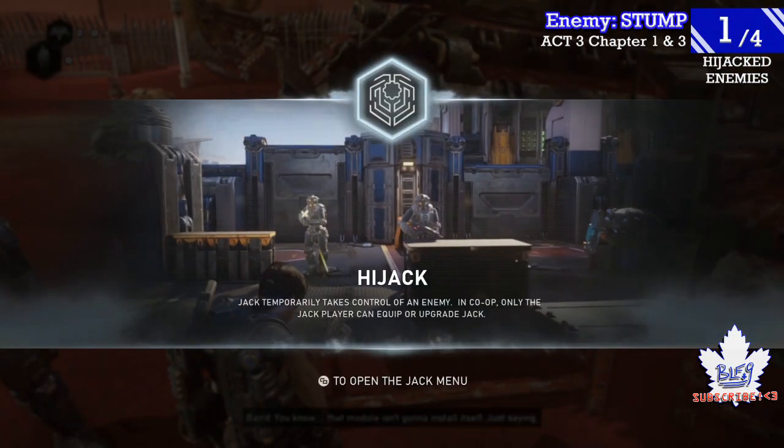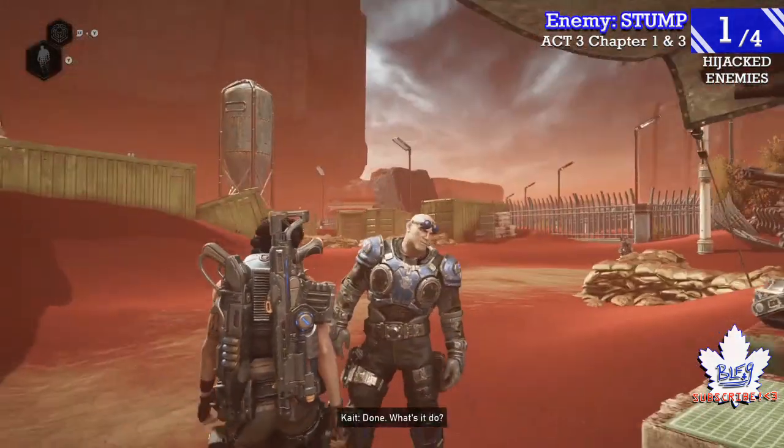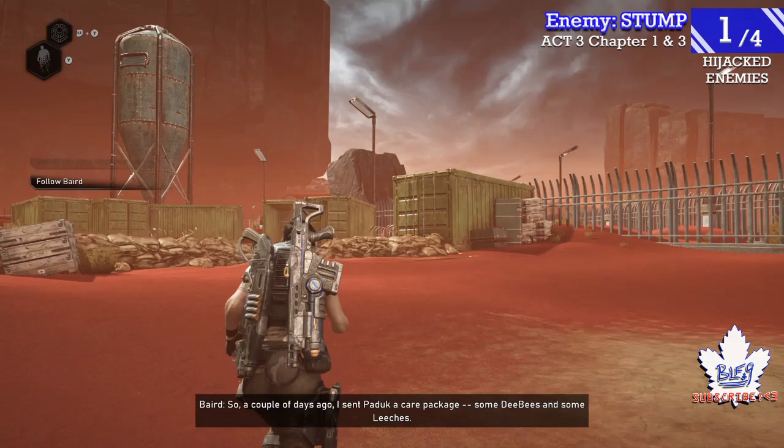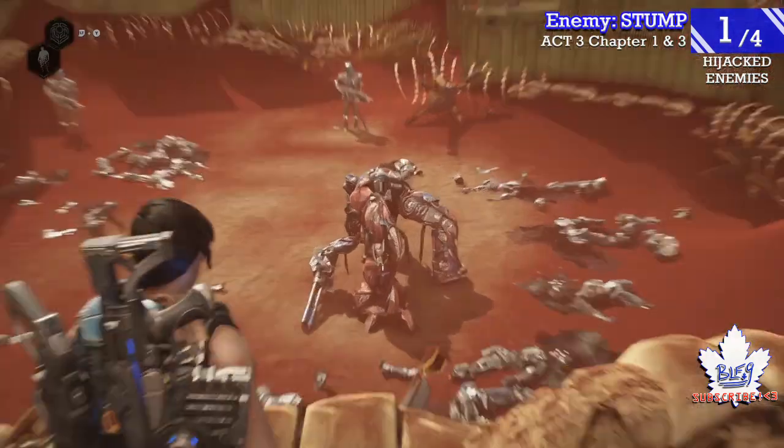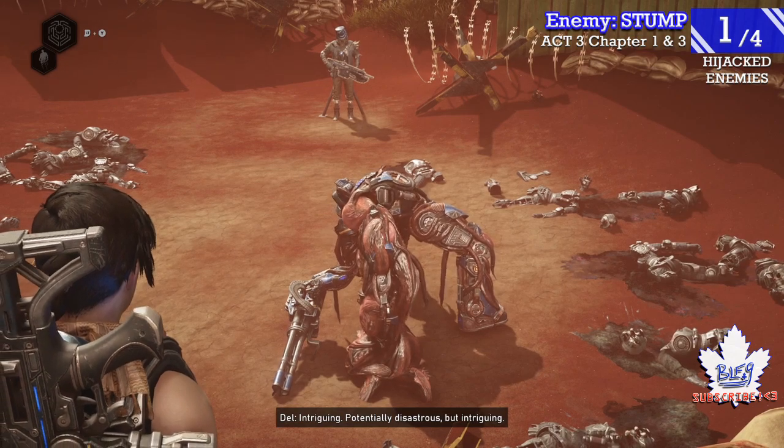You unlock the Hijack ability in Chapter 1 of Act 3. The game gives it to you, and literally right after that tells you to go over here and hijack this Stump, and he will count towards the achievement.